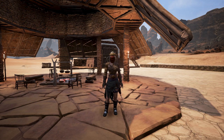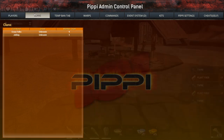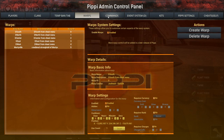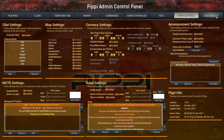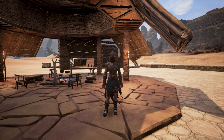The Pippi mod adds a lot of new features to the game. I have the impression that it's something like a mod consisting of different modules, and these modules can be combined to work together. For example, there is a module that enhances the chat system, one that enhances the map system, a warp system module, and a kit system module - all working together quite nicely.